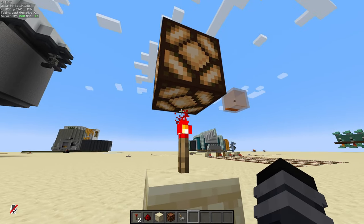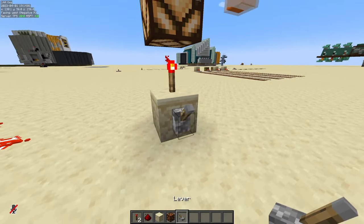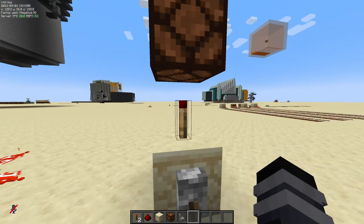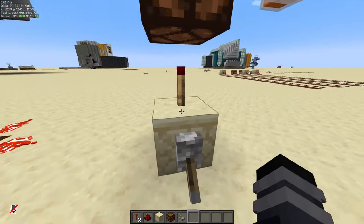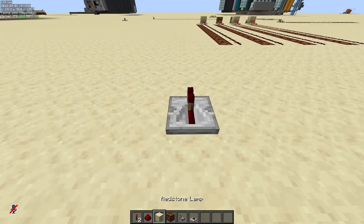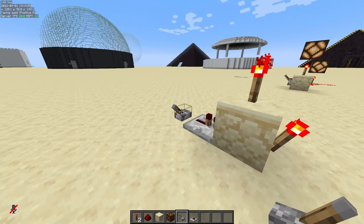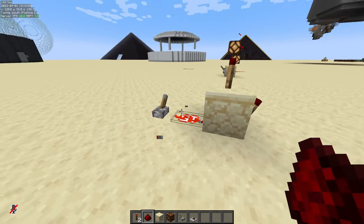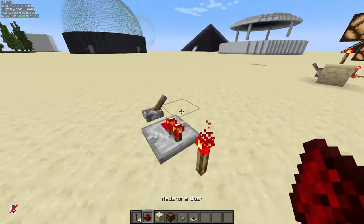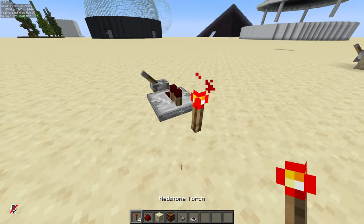But in the world of Redstone, this thing is known as an inverter. It will take an incoming signal and invert it. You can see if we turn this lever on, it will turn off the torch, which in turn depowers this lamp — it takes the signal and inverts it. Now, how can you invert a signal using this thing? You can use it on top of blocks or on the side of blocks. Using this method you can invert the torch, and yes, it also works with Redstone dust. What you can't do, however, is directly power the torch like so — that does nothing. And you also cannot place the torch on the side of the powered block.